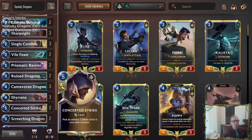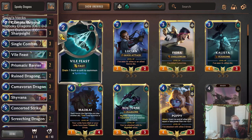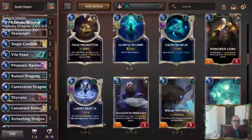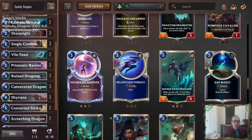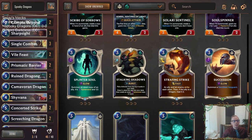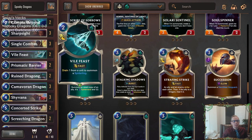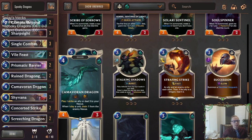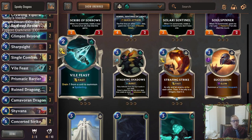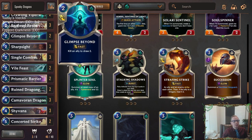For removal, we're going to have a couple Concerted Strikes to have our different dragons with Fury be able to strike, and some Single Combats. Going with Single Combat over Shyvana's Strafing Strike — even though Strafing Strike heals your dragon too, I think that one less mana cost is going to be worth it. And two Vile Feasts that just kind of do whatever, right? There's a lot of one-health things to kill with Vile Feasts. You get those Spiderlings — those Spiderlings will give you extra units to slay with your Shadow Isles dragons, just to get a couple more things besides the Hapless Aristocrat. That Spiderling can also be a good blocker and a Glimpse Beyond target as well.